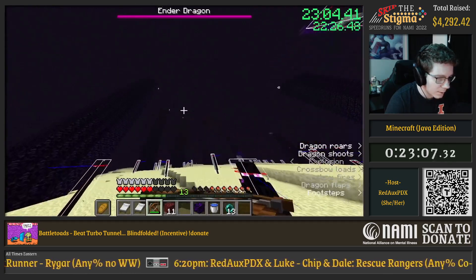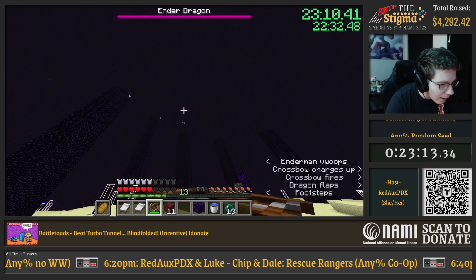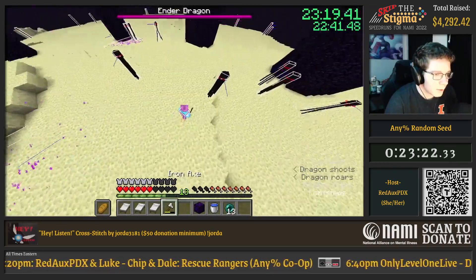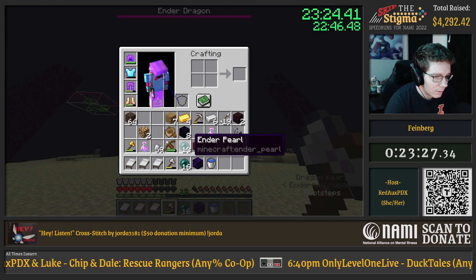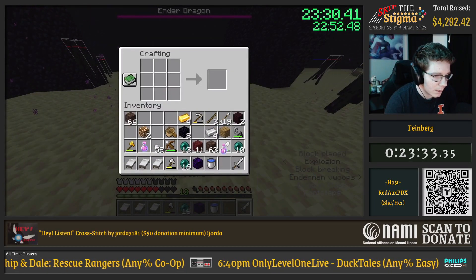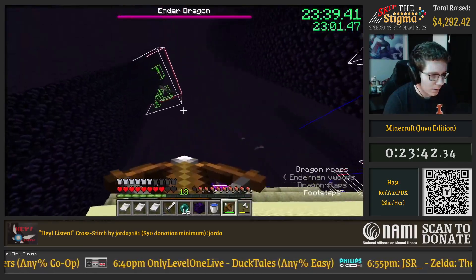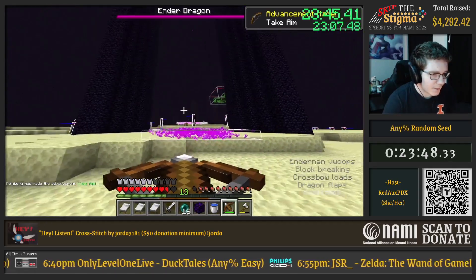I'm just going to take out these crystals here so the dragon can't heal at all — pretty old school. I did use most of my explosives on that failed zero cycle, so I only have three beds, which is going to be barely enough if I can make it work. I'll make an iron sword so I can try to finish it off a little bit faster than an axe. I'm basically now just waiting for this dragon to cooperate and go over there and perch, so that I can use the beds when it comes down at the fountain.